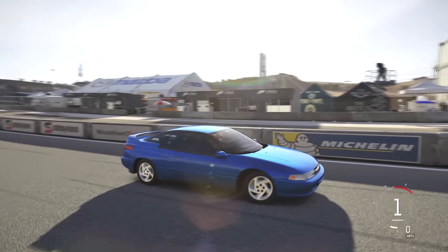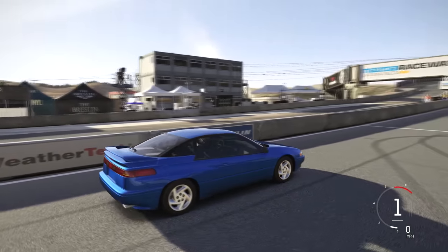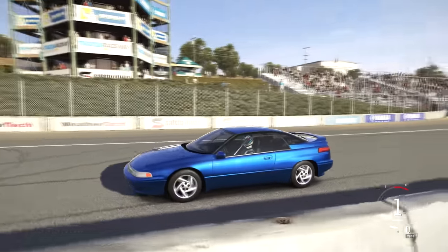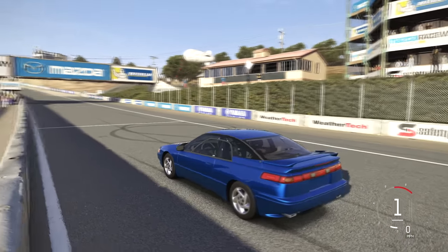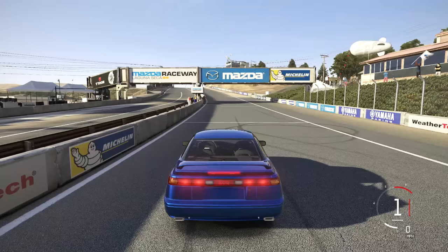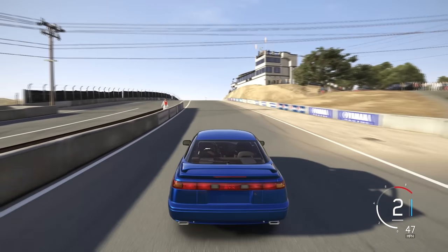Moving on to the next car: the Subaru SVX. This is a very strange car for Subaru — normally we're used to Imprezas and stuff. It kind of reminds me of a Subaru version of the Alfa Romeo RZ Zagato, with that sort of unusual styling. I think it generally looks pretty cool — I'm not really a big fan of the window styling, but apart from that it looks decent. Let's hear how she sounds. Obviously it doesn't have that signature Subaru sound, but it sounds good nonetheless.